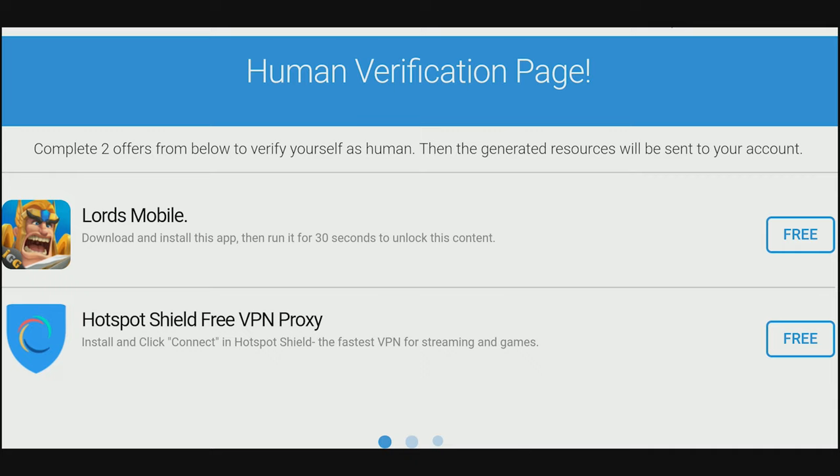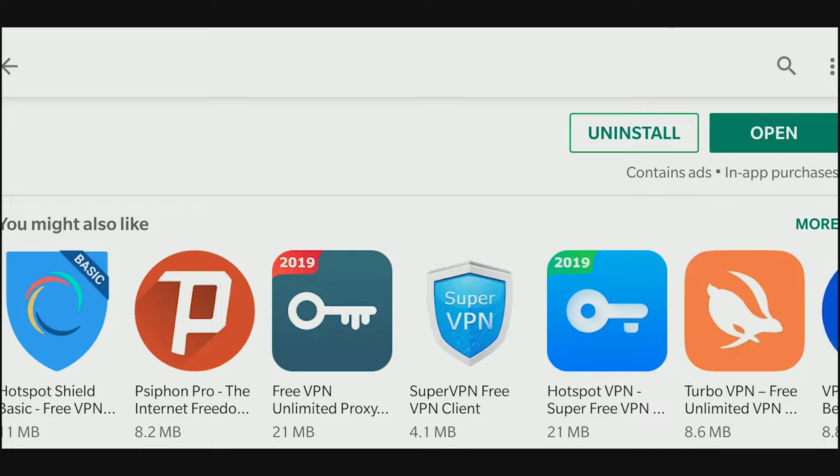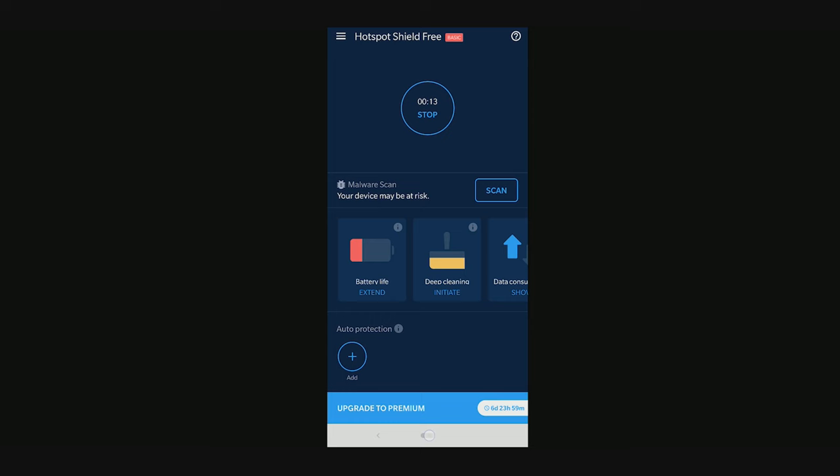Now let's get to the second app. Its description says that we have to install the Hotspot Shield app and click Connect after running it. Sounds easy, let's do it. Open the app, give it the needed access and tap on Connect. Verification should be done now.